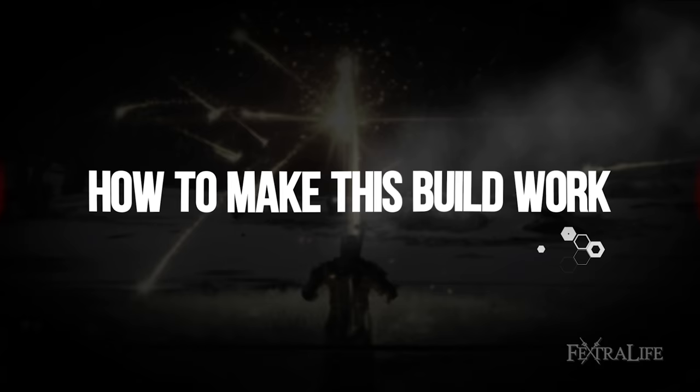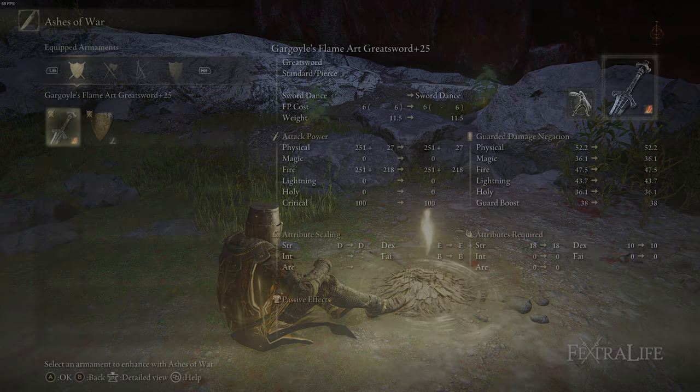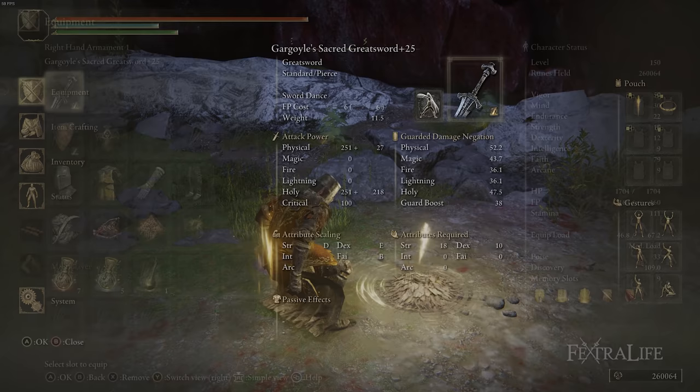First, let's talk about the weapon I'm using for this. I am using the Gargoyle's Greatsword. First, you can change the Ash of War on this weapon, which allows you to use a lot of good Ash of Wars and gives you flexibility. The one I'm using is Sword Dance. Because you can change the Ash of War, you can go back and forth between the Sacred and Flame Art affinities, allowing you to change the supplementary damage from Holy to Fire depending on what the enemy is resistant to.